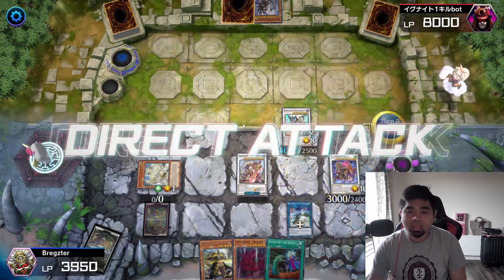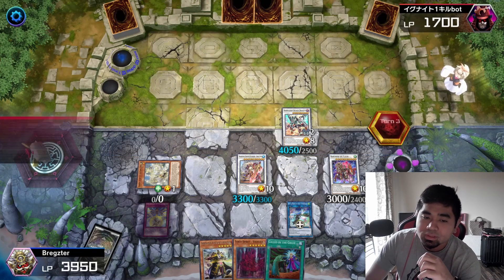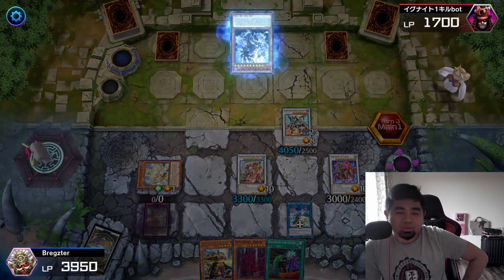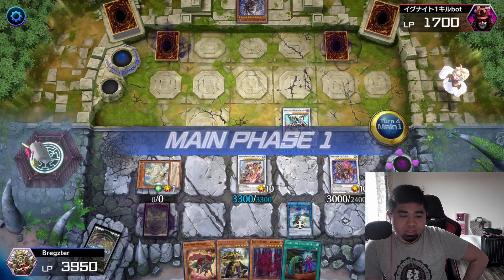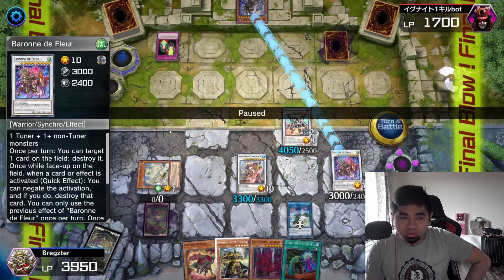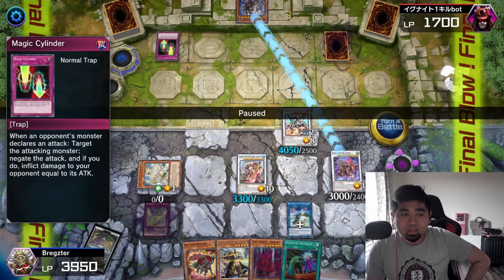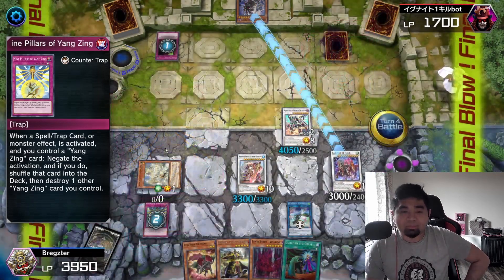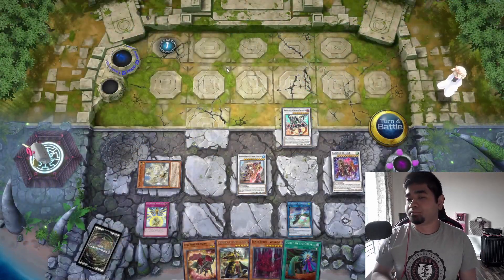On his next turn he set two cards and ended. We drew Red Rose Dragon, Baron the Floor's effect tried to destroy one backrow but it couldn't be destroyed. Going for the win, he used Magic Cylinder — I then used Nine Pillars of the Yang Zing since we had a Yang Zing monster on the field to negate it, and we had game.